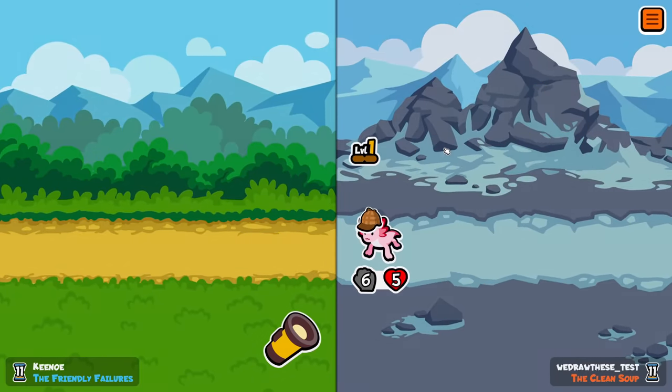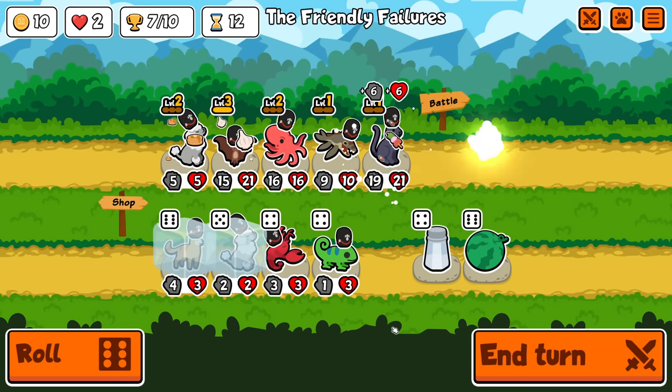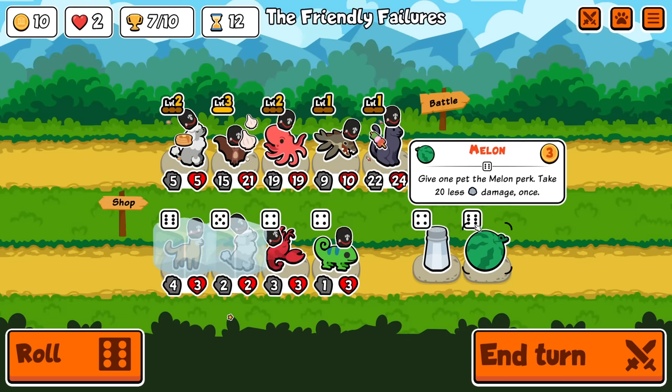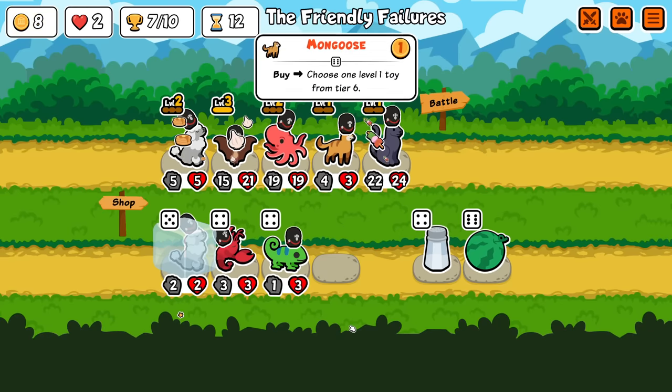That could have been such a good fight. I got out-weaknessed. Let's sell this first, buy the Mongoose — I want to see what it gives me. These are tier six toys, and there are three of them.